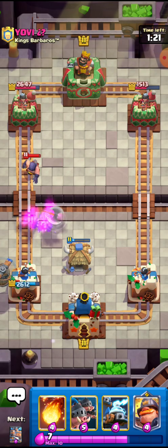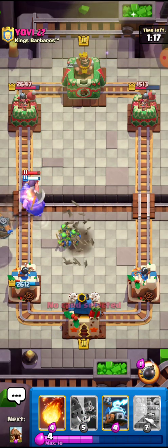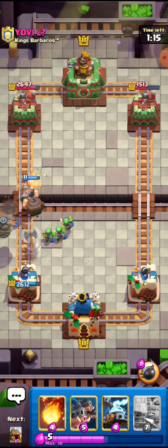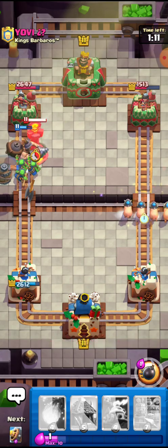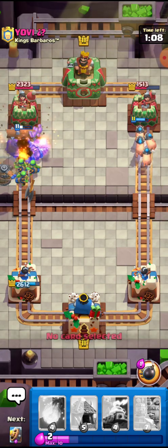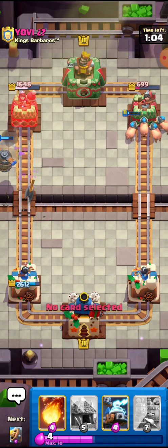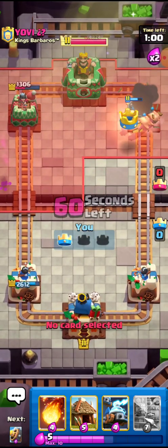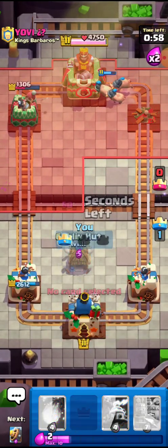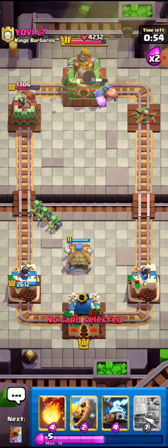I'll go for the Mighty Miner right here — it doesn't really target my tower so it's fine. Once the girl got up it kind of survived everything, so I'll go for the Royal Hogs right here. He doesn't really have enough elixir and this guy's dead. It is like really 3-5 wins so I don't think he played well — the door is that he played incredibly. I'll go for the Goblin Hut right here — this hut is going to deal a lot of damage and this guy is kind of choking.